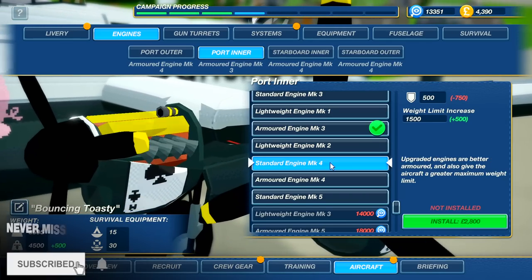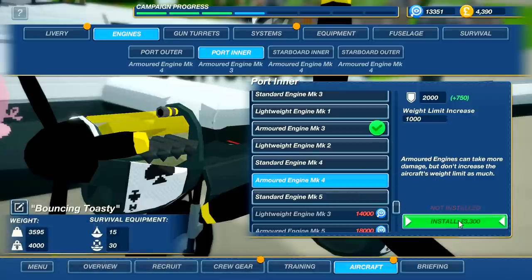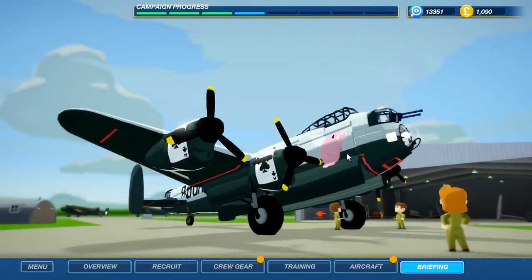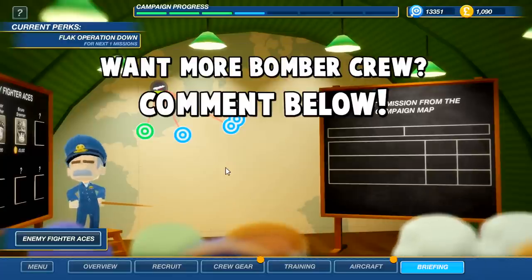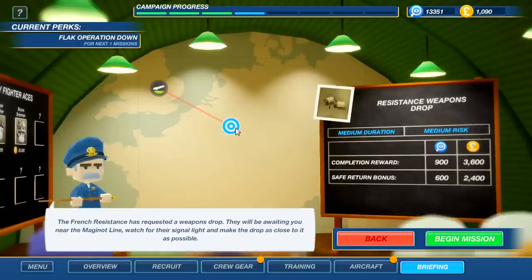We bought a crap engine — mistakes have been made, guys. We need to check the briefing. We need about two thousand more dollars, so let's go see what missions we've got. A lot of you guys have been asking to see more Bomber Crew — if you'd like to see more and want it to be more frequent, you know what to do. Oh, resistance weapons drop — look at all that poundage! That's the money we get, not the ordnance we drop.